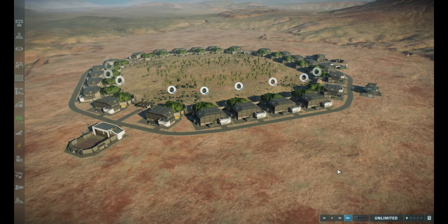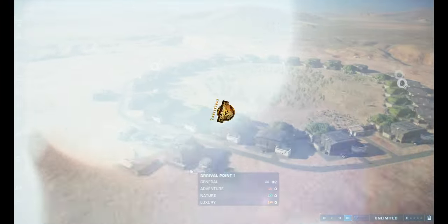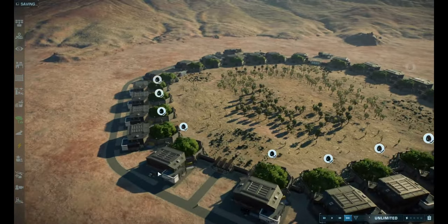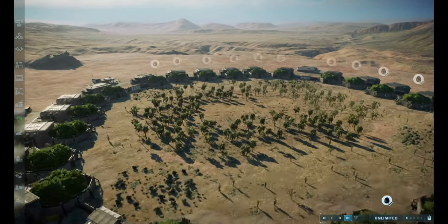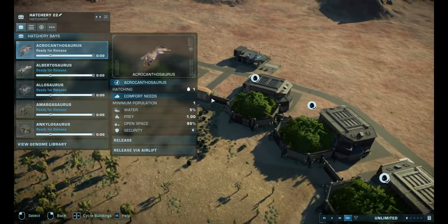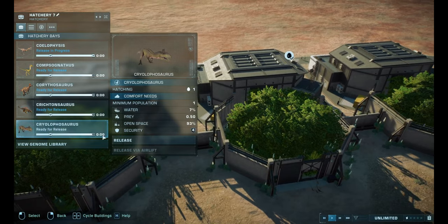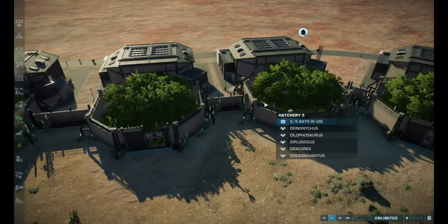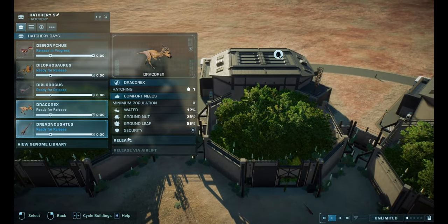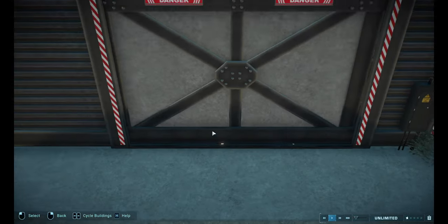Hello, welcome back everybody to the Battle Arena. Today we are back in Jurassic World Evolution 2 and we are going to do a Battle Royale. We have all the dinosaurs here, so let's just get right into it and release all of them. The smaller carnivores like Coelophysis, Deinonychus, Dilophosaurus, and Velociraptor are going to have a pack, so they actually have a chance instead of doing stuff on their own.